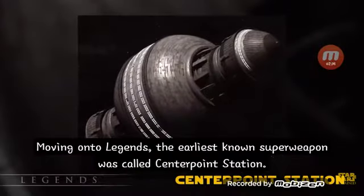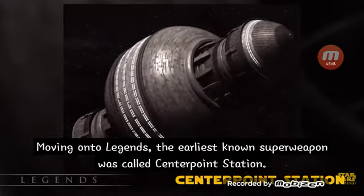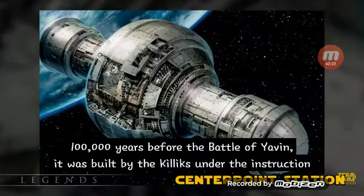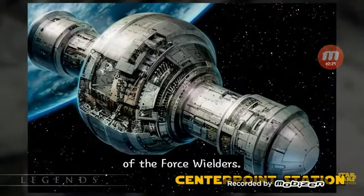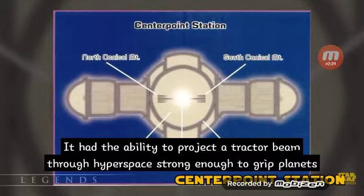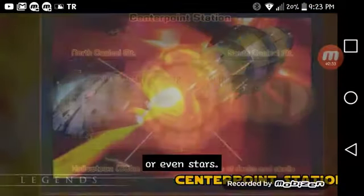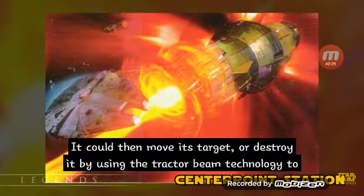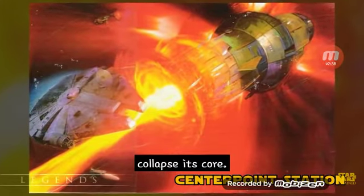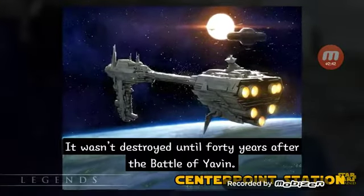Moving on to Legends, the earliest known superweapon was called Centerpoint Station. 100,000 years before the Battle of Yavin, it was built by the Killiks under the instruction of the Force Wheelers. It had the ability to project a tractor beam through hyperspace strong enough to grip planets or even stars, either moving its target or destroying it by collapsing its core. It wasn't destroyed until 40 years after the Battle of Yavin.